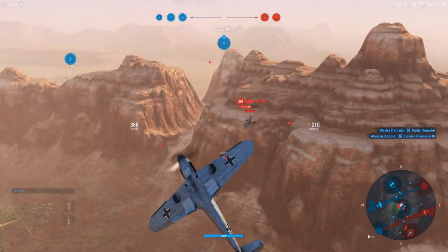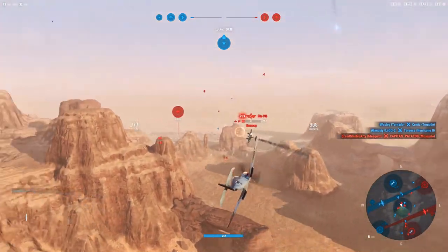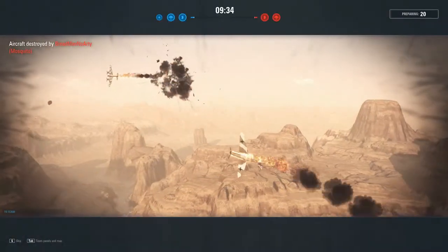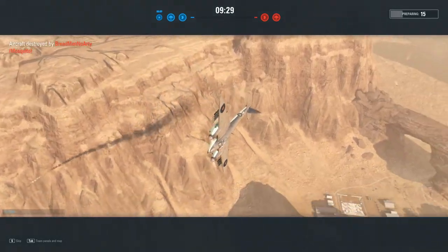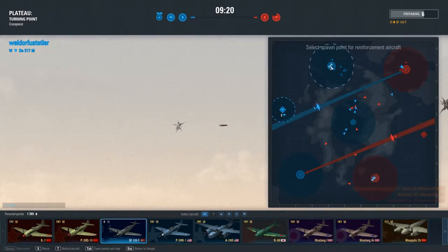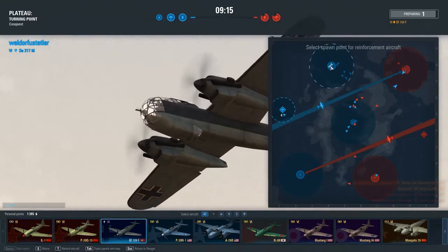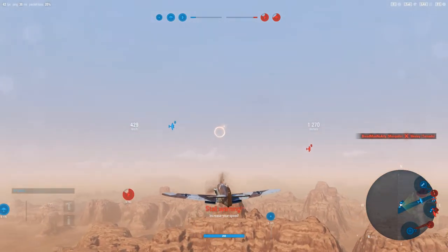Maneuverability — the turn time for both the Emil and the Friedrich is the same, as is their rate of roll, but your optimum airspeed is quicker. So you have the same performance as the Emil but at a faster speed, and if the Emil goes up to the same speed you're at and tries to perform the same maneuver, he's worse, and your stall speed remains the same. So arguably the 109F's maneuverability is better, and you'll beat the Mustang because, although he has a better rate of roll and optimum airspeed, his stall speed is higher and he takes longer to turn 360 degrees.